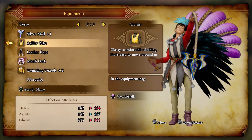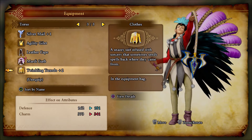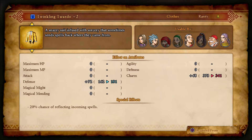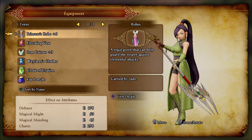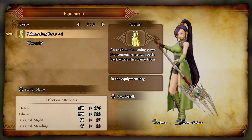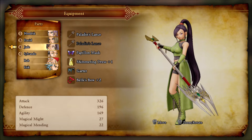It is imperative that you have some sort of protection against paralysis, whether it be the papillon masks or the full moon rings — but the problem with the rings is they only reduce the chance of getting paralyzed by 50%, so I'd much rather have the papillon masks. I also made a twinkling tuxedo, which is very nice. Look at the defense boost it gives to Sylvando, and it also has a 20% chance of reflecting incoming spells.